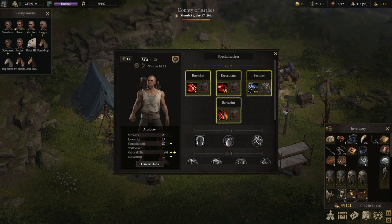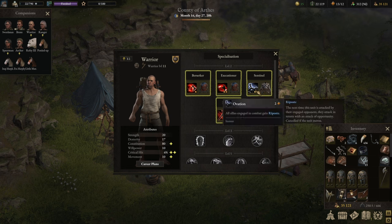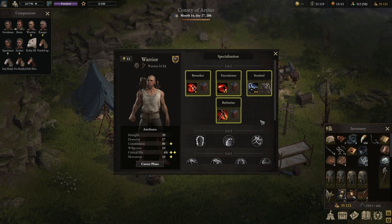Honorable mention before we start: you can build the entire warrior around Sentinel, which is kind of the support tree. With Ovation, the upgraded version gives everybody Inspiration — that means double their movement. So specifically if you're running a very large team, that could be an absolute monster of an ability. It is highly recommended to have one if you have 20 or more characters in your band — Sentinel is absolutely going to shine.